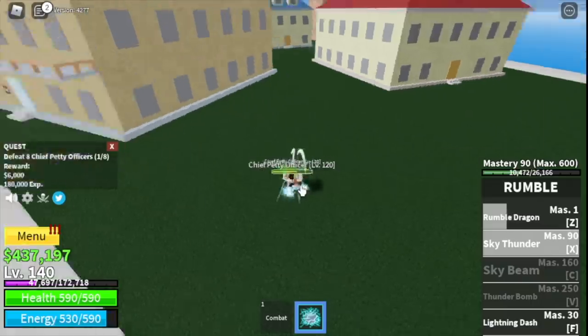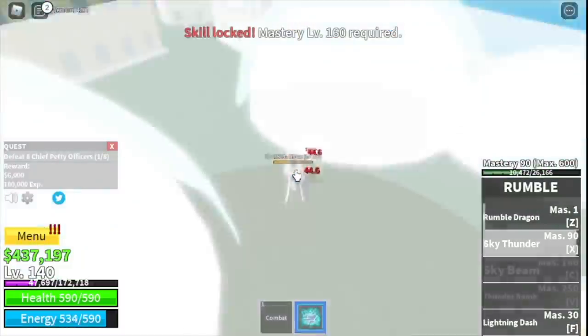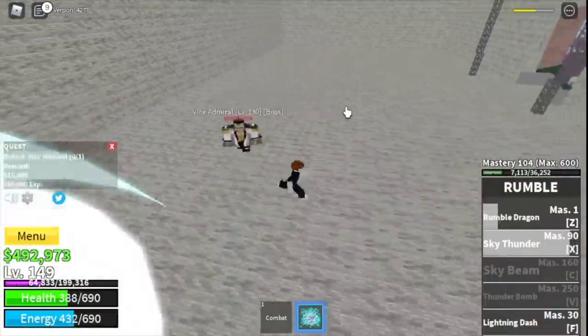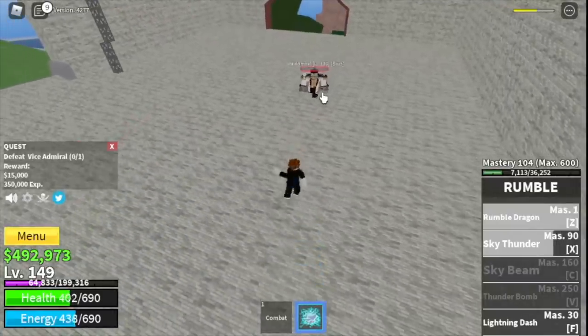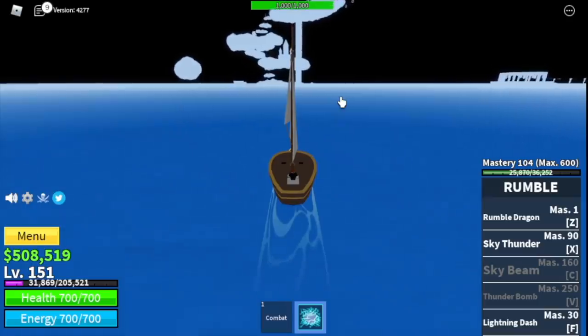At level 150 you'll unlock your third skill: Sky Thunder at mastery 90. It looks really cool but I don't know how to use it properly — comment in the comments section. Keep defeating the Vice Admiral, server hopping, and staying away from the petty officers. When you reach level 150, head to the next island.